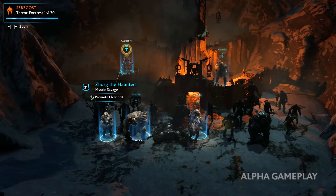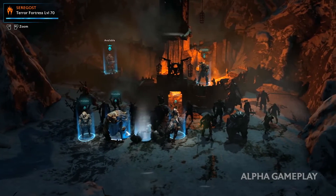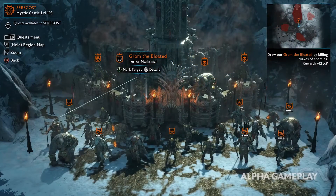For each area, you need to build up an army from scratch, so you'll have to dominate the captains in the area. This would explain why the hierarchy screen has no allies — we simply haven't created an army yet to take the fortress.